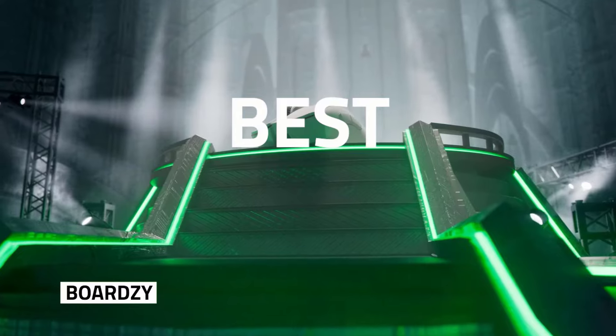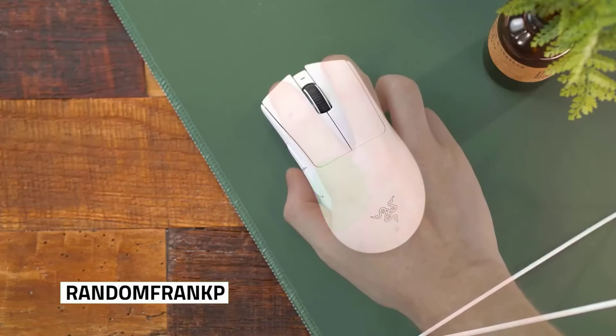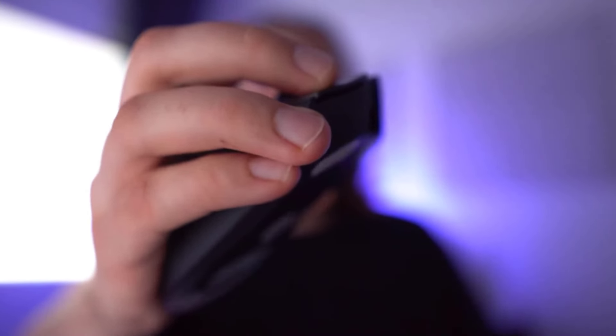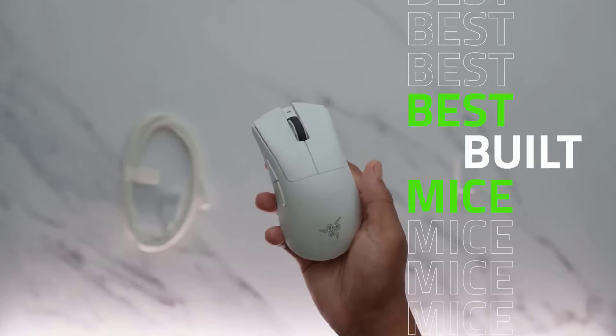The new V3 Pro weighs just 2.22 ounces (63g) and features a streamlined silhouette with a split-key cover design. Instead of the usual unibody shell and five programmable buttons, Razer has stripped the V3 Pro of unnecessary frills to get the weight down, including RGB and Bluetooth.